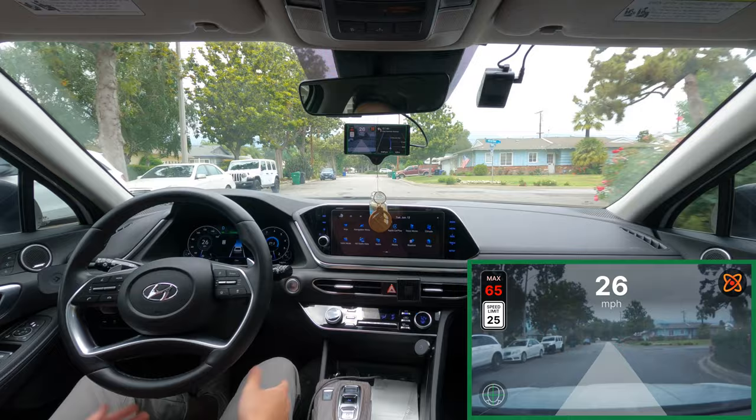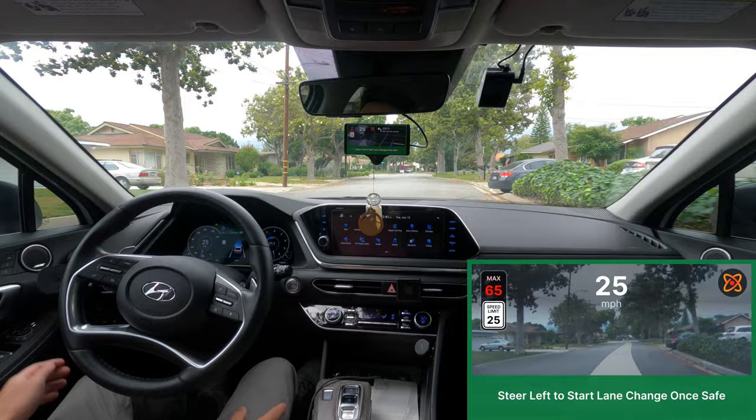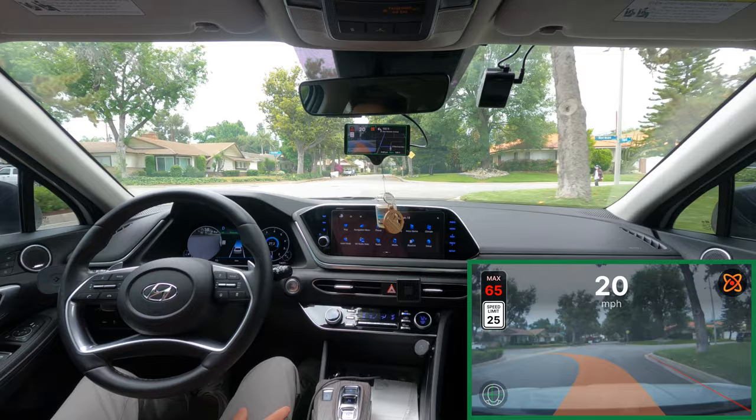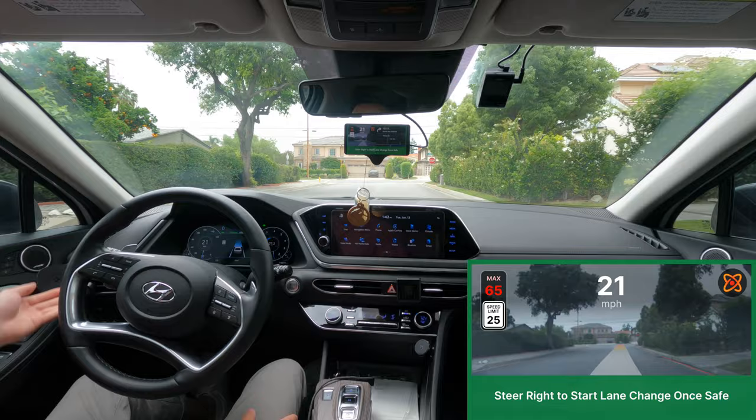It's doing a pretty good job here — just residential, fairly easy, 25 miles an hour. Experimental mode has always been pretty good at that. We're coming up on our left turn here — slow down. Okay, not quite good on that left turn, but not bad at least it made the turn.